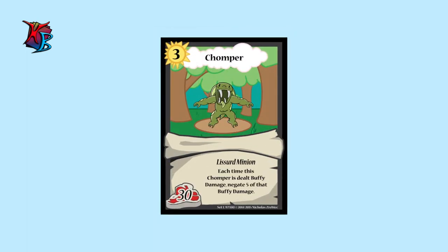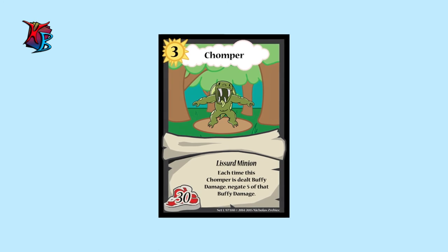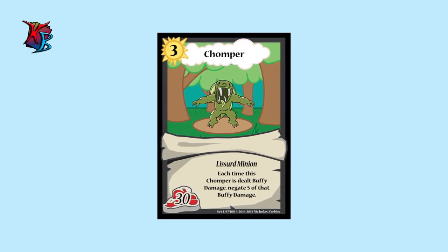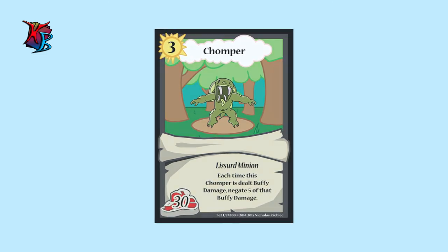At number 2, we have Chomper. It may not look too impressive at first, but this Lizard can take a hit. Every time it will be dealt buffy damage, 5 of that buffy damage is negated. All you need to do is buff this guy up, and it will be an unstoppable machine.